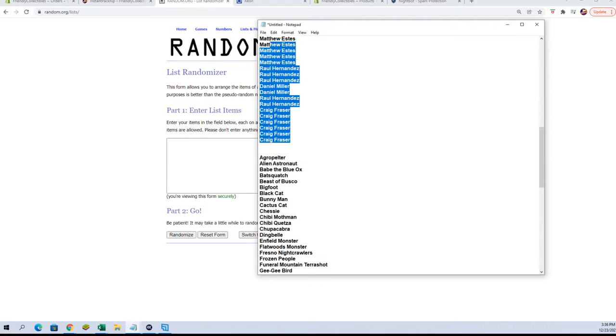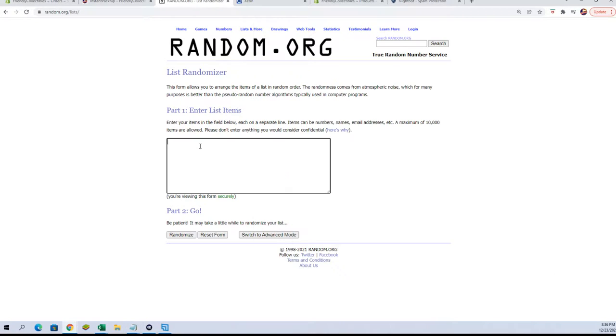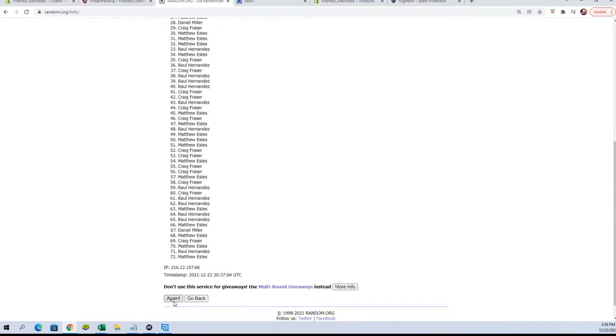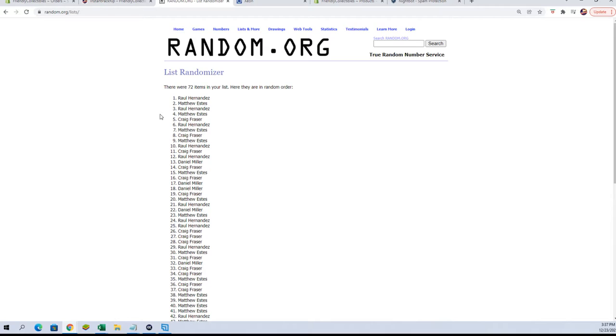Let me grab our names — we've got a fresh random coming for these cards. Here we go, randomizing seven times. Cover one is going to Raul H. Cover two going to Matt E. Number three, Childhood's End, is going to Raul H. And number four, Contact, is going to Matt E. Good stuff!